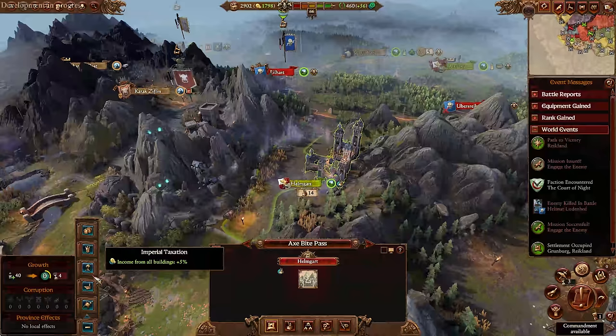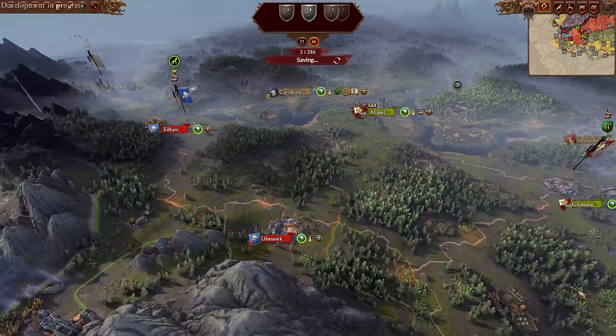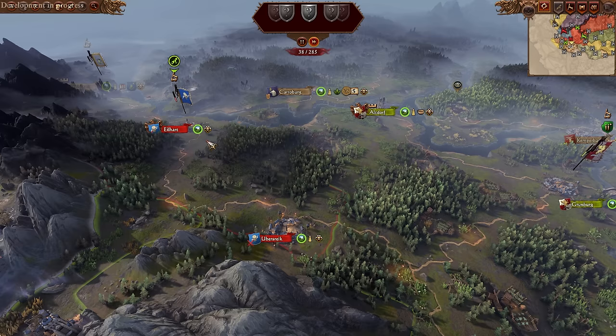I want the growth building so we can make Helmgart a higher-tier settlement as soon as possible. We'll want to make a streak for Ubersreik — lame jokes intended — and then head over to Isleheart. We want to hit them quick too; we don't want Marienberg or someone else to come in and snatch provinces that are rightfully ours.